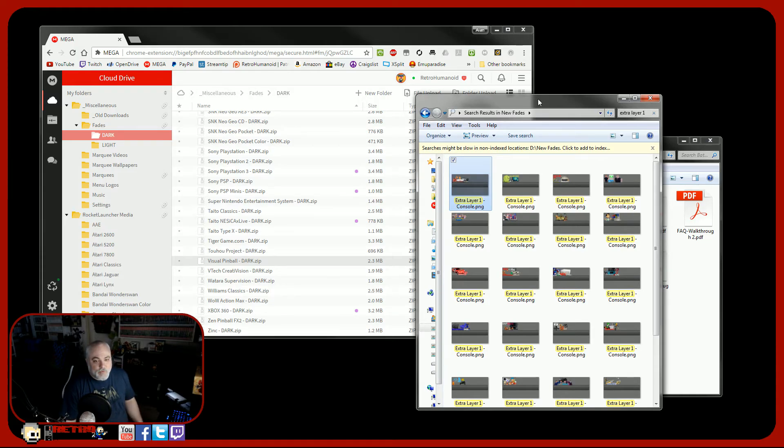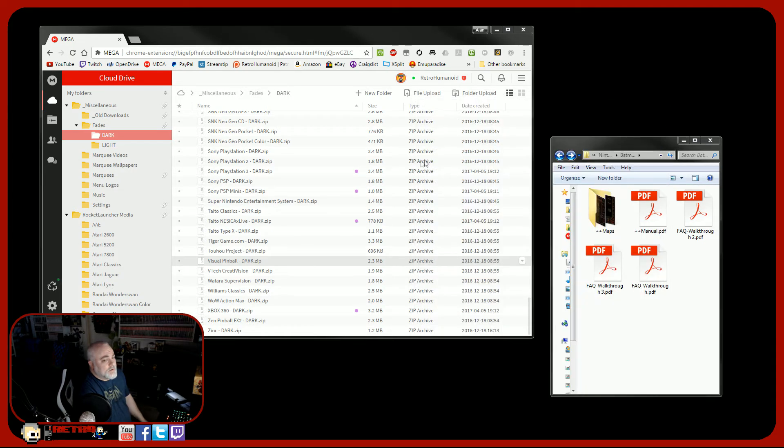Now some of these aren't truly emulatable yet, like PS3 and 360, but I want to be ahead of that — just like the Wii U, you never know what can happen. I wanted those fades to be available in case we turn the corner and all of a sudden people are playing 360 games on the arcade. Those are the new fades and they're in the download folder.